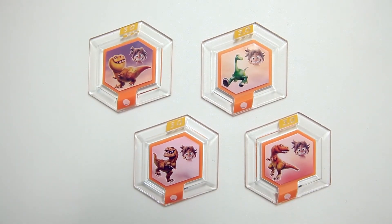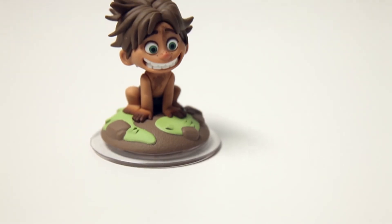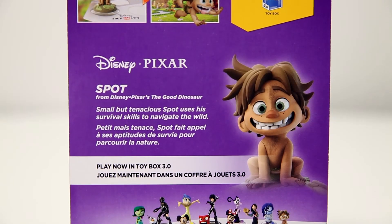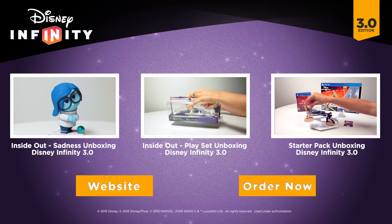All these good dinosaurs are fun mounts that you can play with in the toy box. Spot, along with all other characters from 1.0, 2.0, and 3.0, are playable in the Toybox 3.0. Thanks for watching and check out the links to see more.